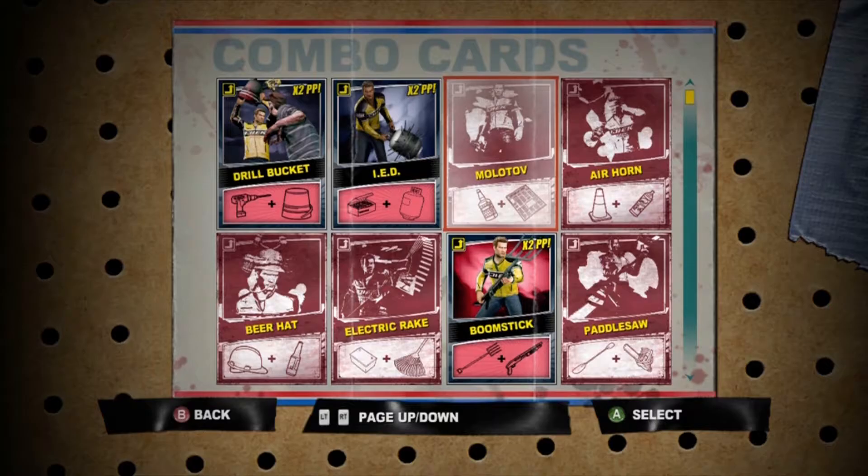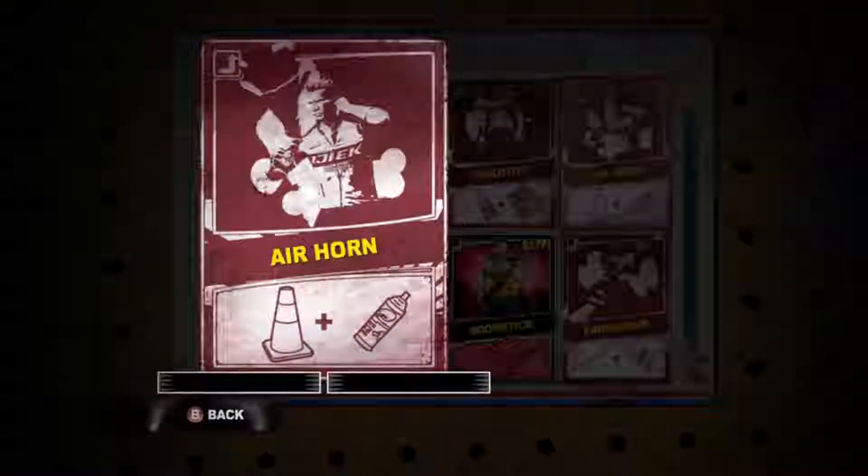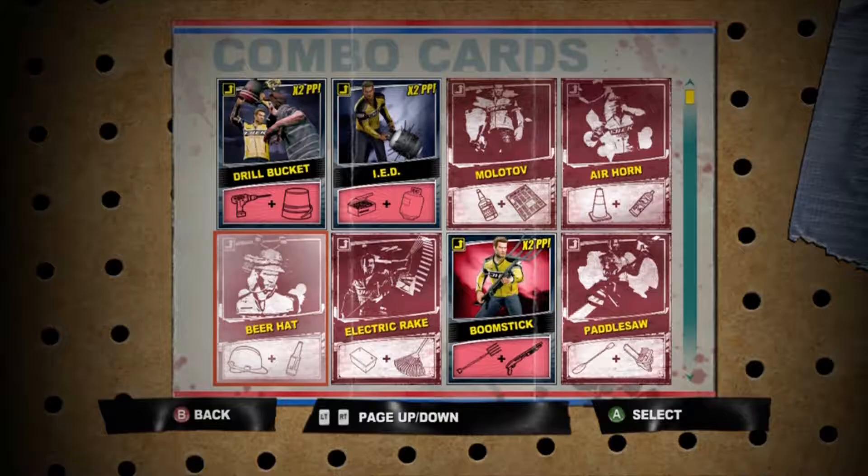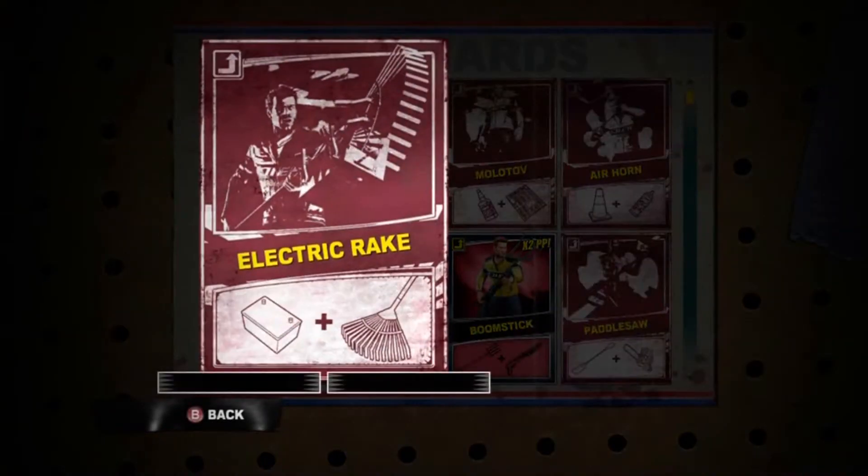So as you've seen, you've seen the Molotov, the IED, the Drill Bucket, and the Air Horn. And next we've got the Beer Hat, which is probably my favourite because you just regain your health like that. And then the Electric Rake.